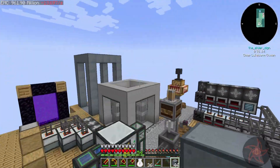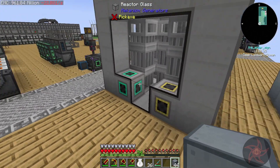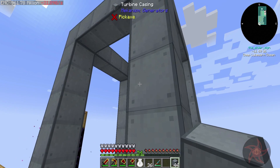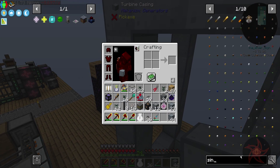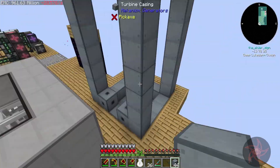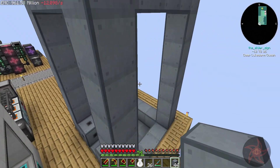Welcome back everybody. Sine here again with another episode of Mechanical Mastery, getting ready to hook up my fission reactor and steam turbine. Double checking - sinks are not in the pack. We don't have HAMS, so I don't have infinite water. Something I probably should have checked out a long time ago, but oh well.